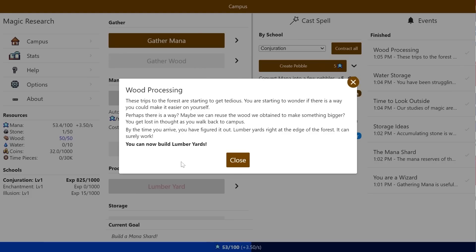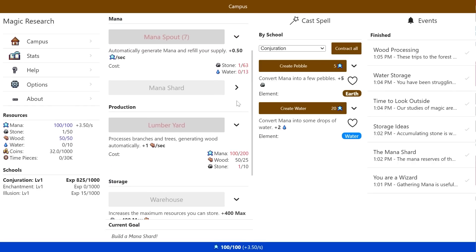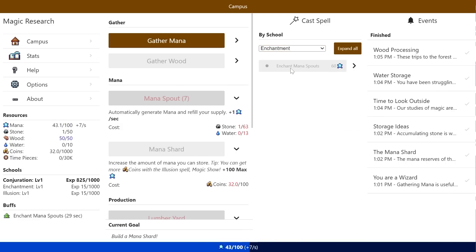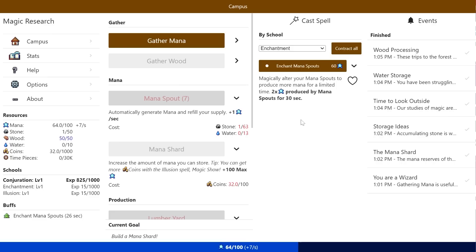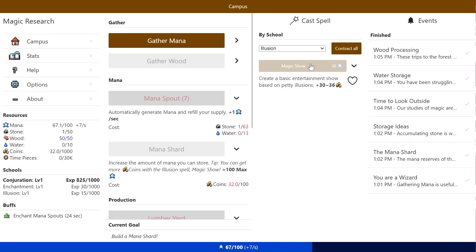I could just gather wood freely. These strips of the forest are starting to get tedious — you start to wonder if there's a way to make it easier. Maybe you can use the wood to make something bigger. You get lost in thought walking back towards campus, and by the time you arrive you've figured it out: a lumberyard right at the edge of the forest. You can now build lumberyards. Unfortunately it also requires mana storage and some other things. Mana shard is going to require money. What about enchantment? Enchant the water spouts — doubles mana production for a limited amount of time. And we're leveling up my spells very slowly. Let's go to illusion — we need money to do anything.